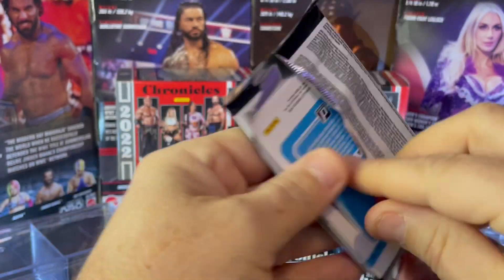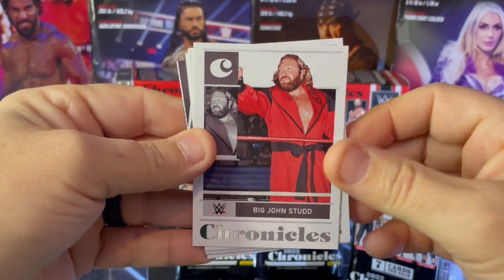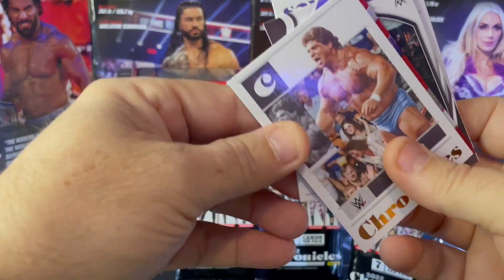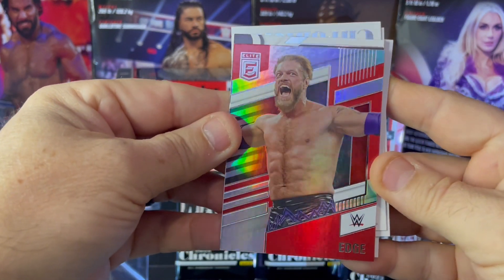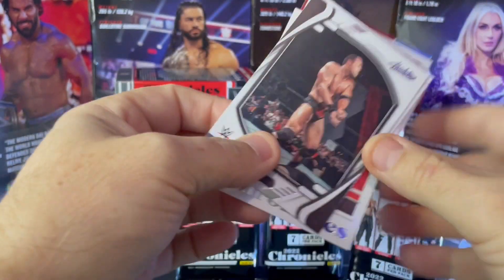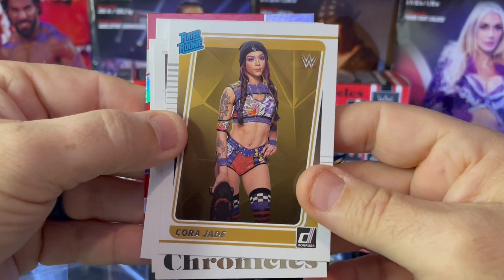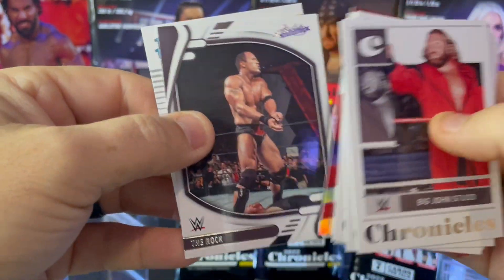Pack number one. We start out with a legend — Big John Stud, Molly Holly, Mad Cat Moss, Don Morocco. Ooh, look at this one — we get an elite Edge, a beautiful refractor. Nice pull in pack one. And the People's Champ, The Rock — absolute memorabilia. You can never go wrong with a Rock card. And a Cora J rated rookie card. Beautiful way to open up pack one.